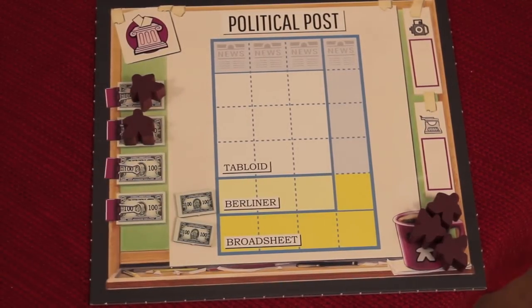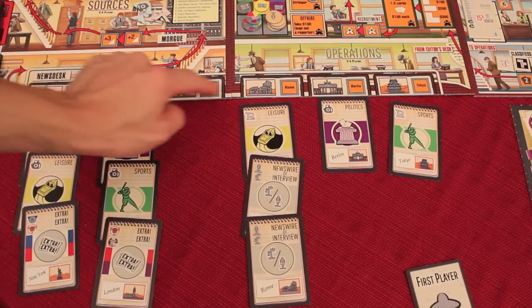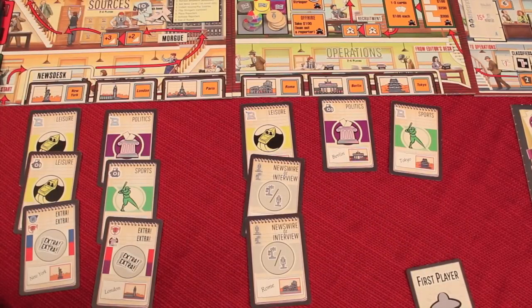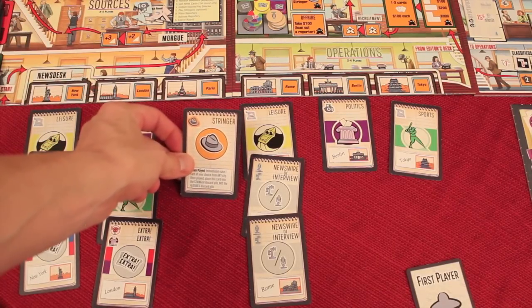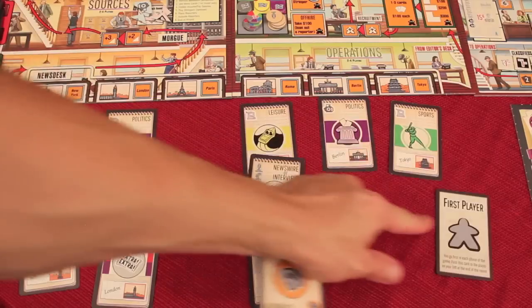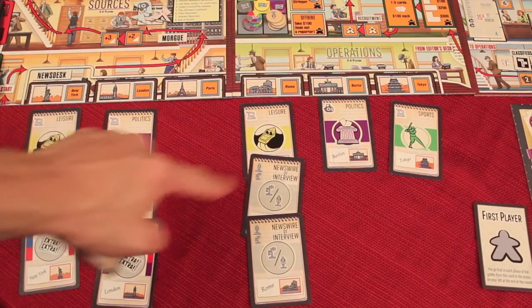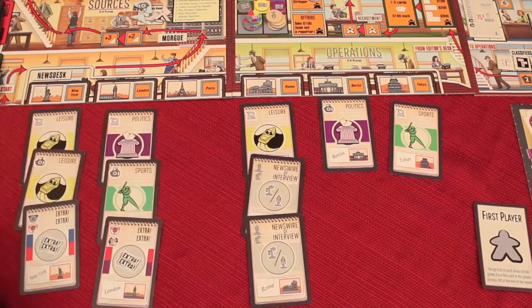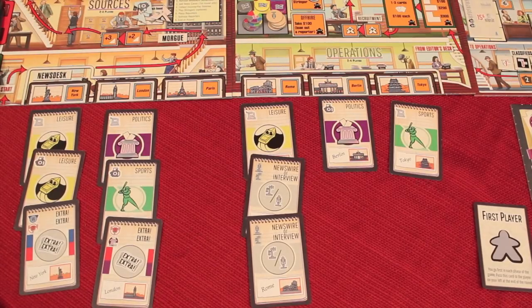Now there are all different cities here: New York, London, Paris, Rome, Berlin, Tokyo. They're going to have cards out there that people are going to be trying to get, to do set collection - to collect stories and put them in their newspaper. But before that starts, everyone starts with one stringer card, which allows somebody, in player order, to grab any one card before people start placing workers. This can happen every round, so these are pretty special cards. Then after everyone has used or decided not to use the stringers, we go into placing reporters.